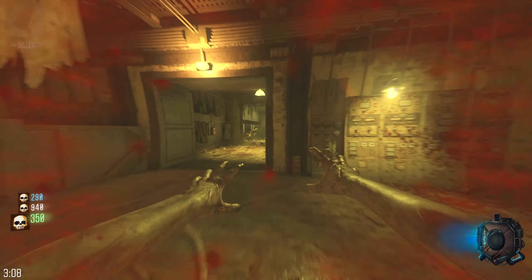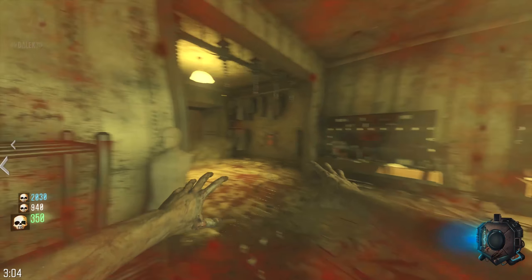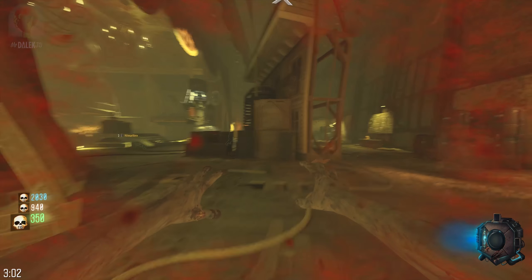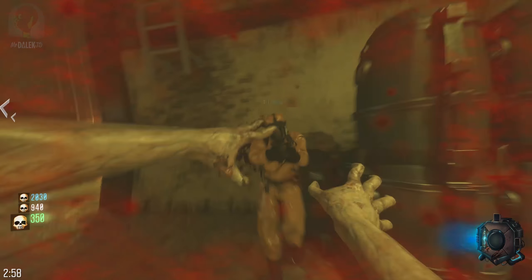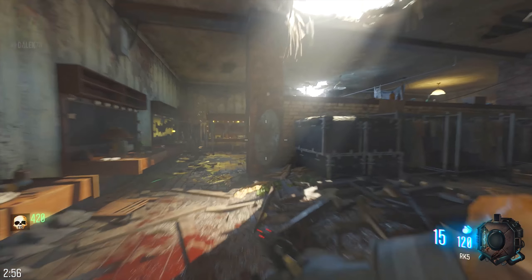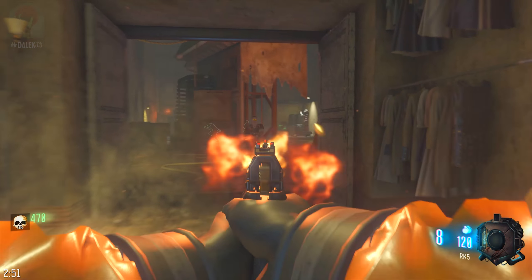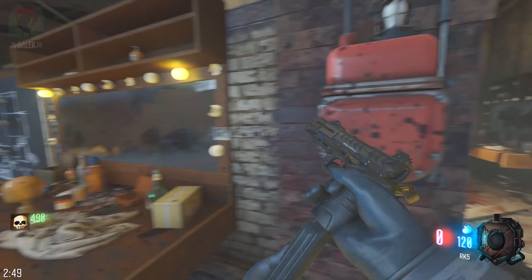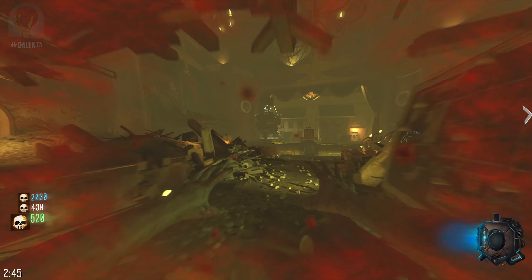So when you threw the monkey, it made a fake version of you that we all thought was you. That is so cool! Can we even pick this up? No, we can't pick up the screen power-ups now. That's good — it's fixed. How was my aim this bad?